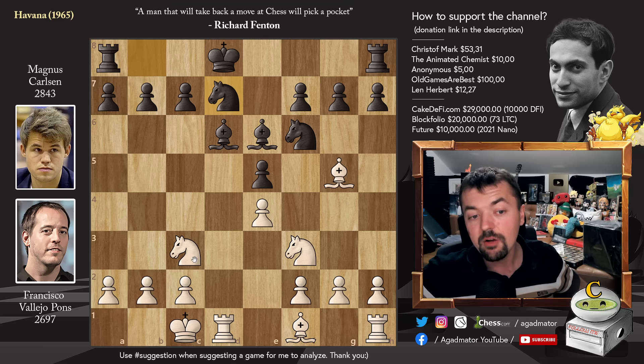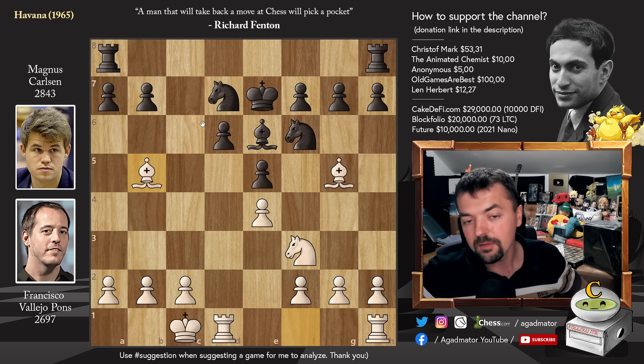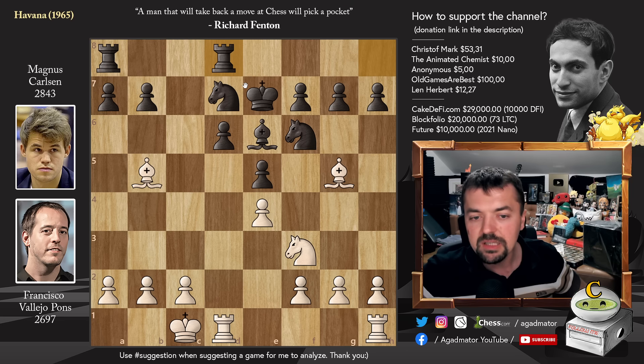Knight to d7, and now Knight to b5, going after the Bishop pair. Magnus is alright — King e7, Knight captures, c captures, and now Bishop to b5. So now Magnus lost the Bishop pair, but what can Paco do with his Bishop pair? We have Rook h to d8, and it is now, as of move 11, the position has never been reached again. So now it is a completely unique game.